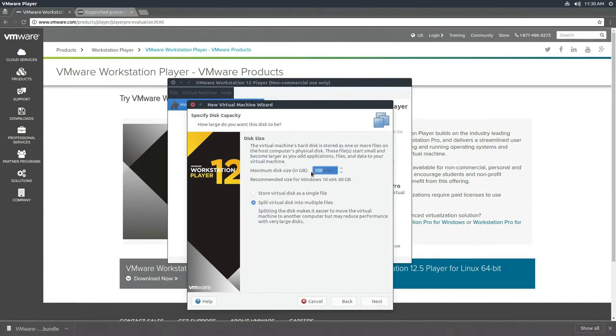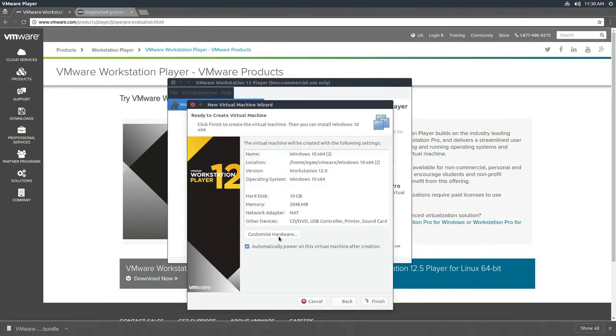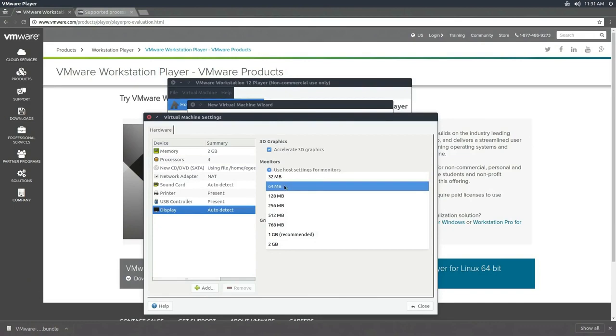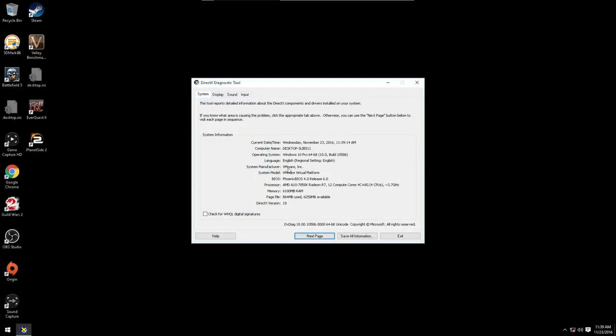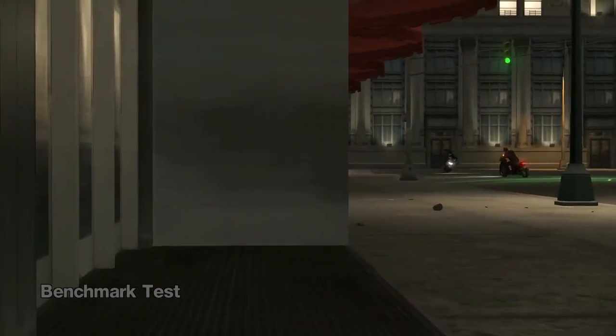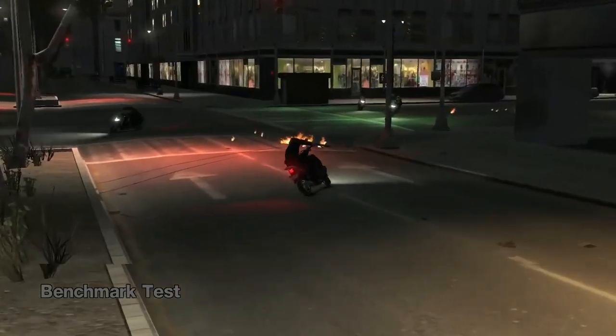Not to be confused with VMware Workstation, which is a similar product, VMware Player — also called VMware Workstation Player — is a free product. And believe it or not, it supports up to DirectX 10. Now don't expect to play anything like Battlefield 3 or Overwatch, because both of those games require DirectX 10.1, which VMware doesn't support quite yet. But most Windows games that you can play through Wine, you can also play in VMware.